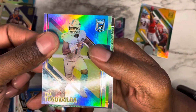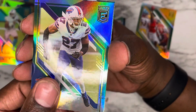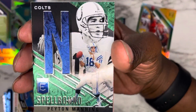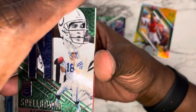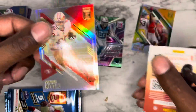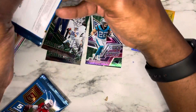Drew Lock, Davontae White, and since this one was flipped I'm going to assume it's something good — Colts Peyton Manning Spellbound! Dope, dope, dope. And the last card is another George Kittle. So four packs in and we got two Spellbounds — we'll take it!